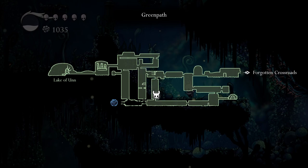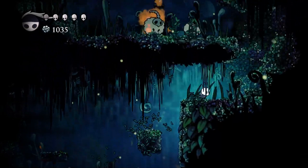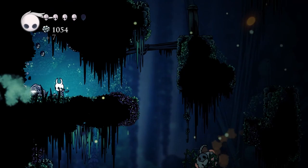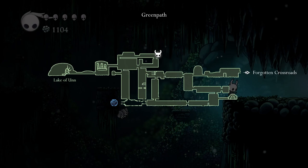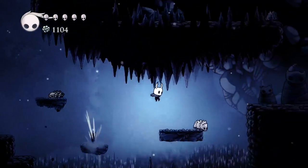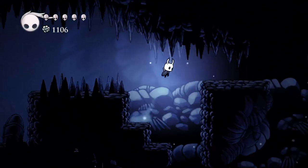We can actually explore that northernmost area — the one we have no map for — now that we have the Mothwing Cloak. I'm going to go back up there. Before moving on, I wanted to point out that I'm in this room and I just spotted a breakable wall — and inside, there's Geo. Just as a reminder, this is to the right of where we rescued Zote the Mighty. Now let's go see what is over here — that was so mysterious.